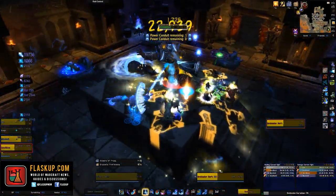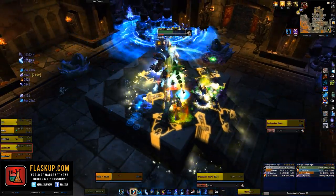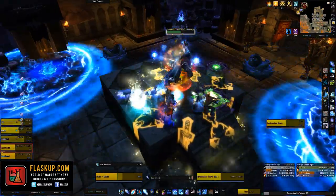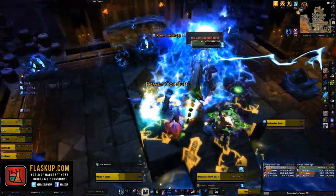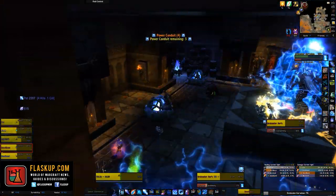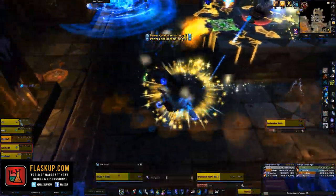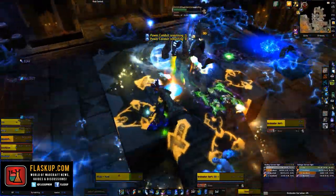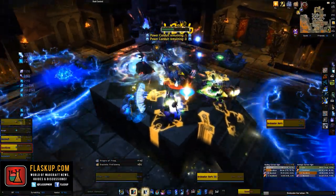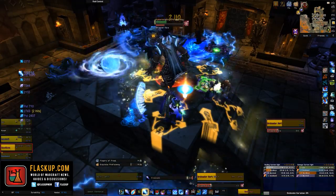His next ability is called Shrapnel Nova, which inflicts between 70,000 and 80,000 physical damage to nearby enemies and also ignores armour — again something you're just going to have to heal through. His next ability is called Lodestone Spike, causing a magnetically charged spike to erupt from the earth inflicting a high amount of nature damage. You should be able to move away in time, but if you don't it's just additional damage.